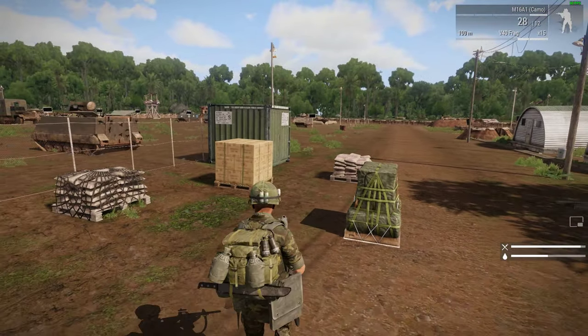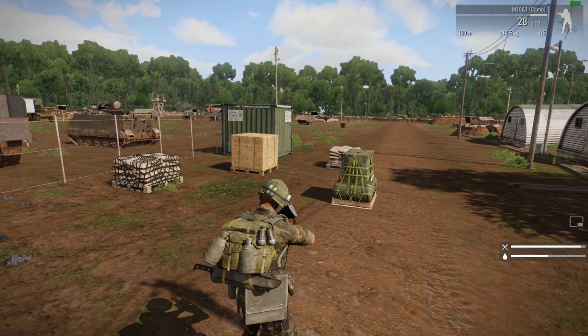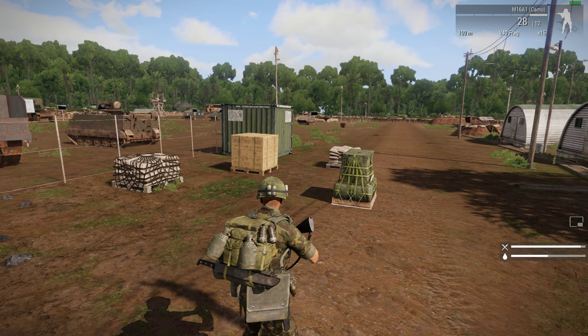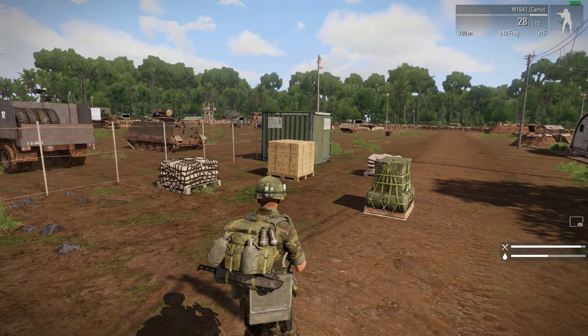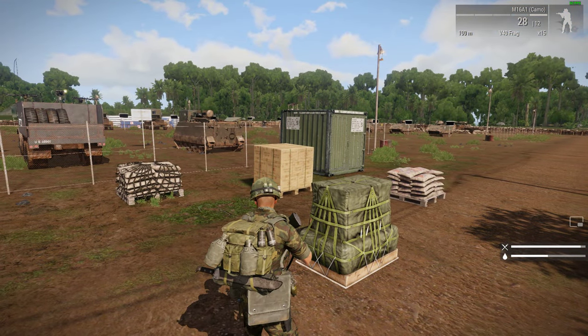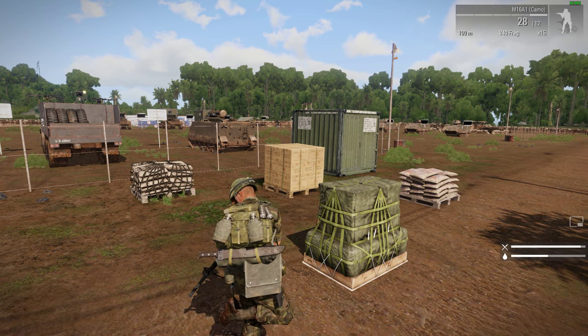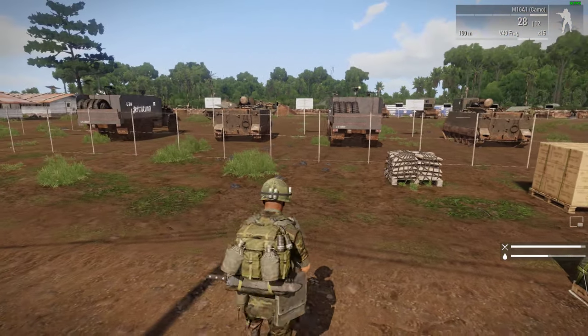What happens is if buildings and structures aren't maintained by having supplies put into them, they gradually degrade until if there's no players around they'll disappear as well. Also, the way that you respawn at FOBs is with a checkpoint, and if the checkpoint runs out of supplies inside it, people won't be able to respawn there.